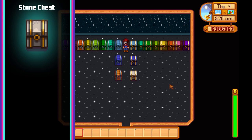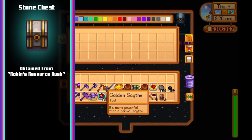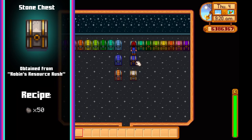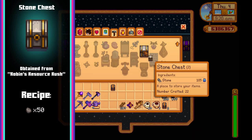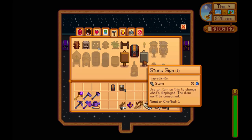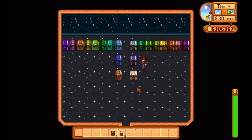Next up we have the stone chest. The stone chest recipe is obtained by completing Robin's resource rush, which will ask you to gather 1000 wood or stone — and as a bonus you get to keep it. This functions exactly the same as normal chests, the only difference being it's crafted from 50 stone instead of 50 wood and has a different appearance. It isn't a game changer by itself, but it is nice to have the choice of using stone instead of wood if you're low on a certain resource.